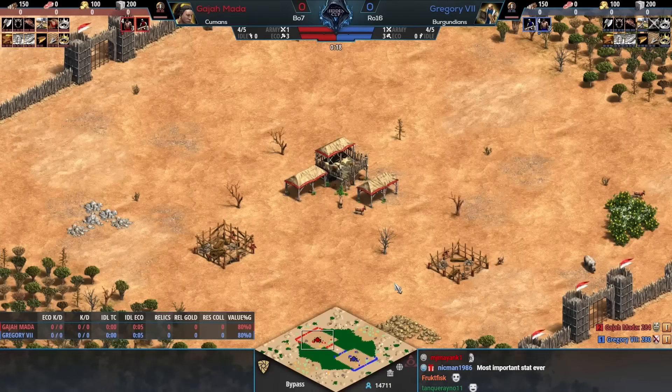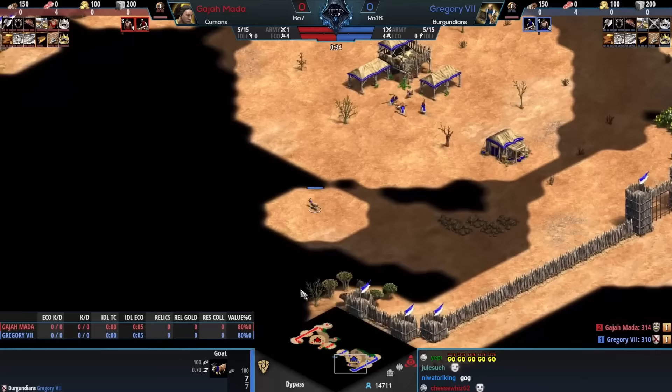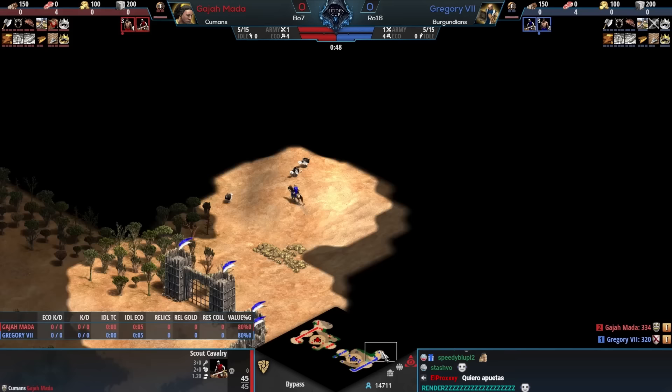Game number one: Gajamata versus Gregory the Seventh. We've got some banger civilizations here to start it all off — the Humans for Gajamata, the Burgundians for Gregory the Seventh, and one of many Hidden Cup exclusive maps: Bypass.